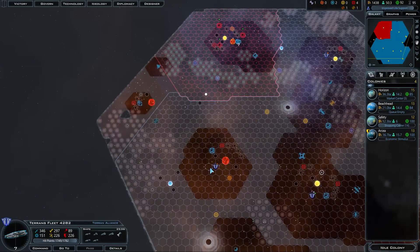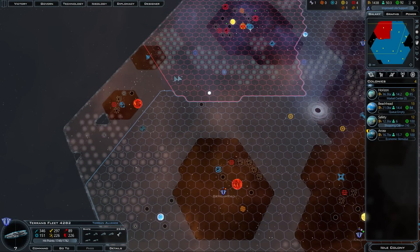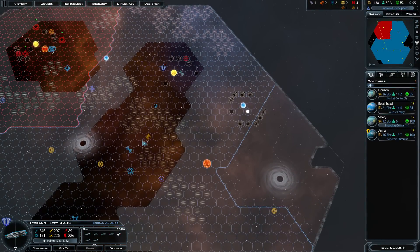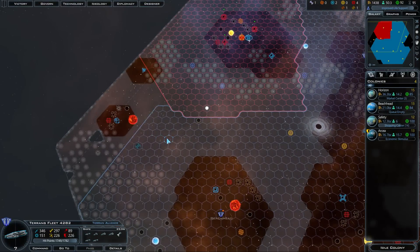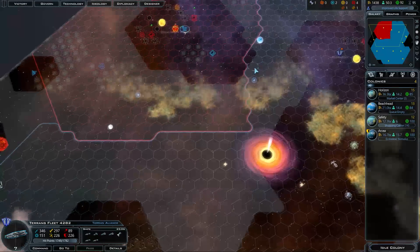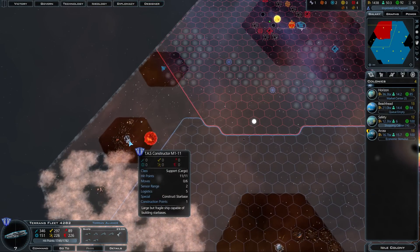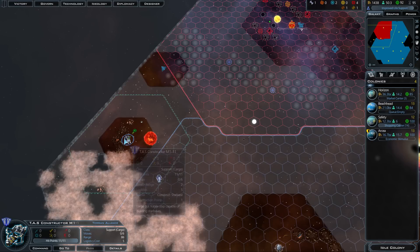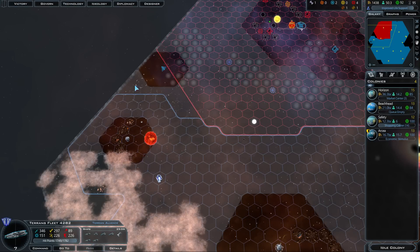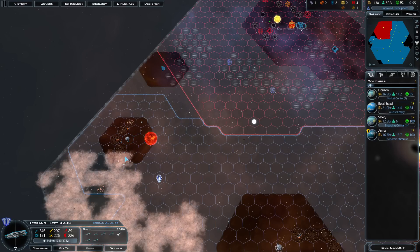For example, I have a planet here called Beachhead, and that allows this ship to travel a certain distance from that planet — it all overlaps. Here's a little outcrop where I can't reach. You can extend this reach in several ways. First, you can colonize a planet — when I took over this planet called Horizon, I got all this extra range because it doesn't matter which planet the ships are close to. Second, you can extend it by building a star base. Here I've got a constructor — I can build a star base and now the range line extends, giving me another hub to fly from.